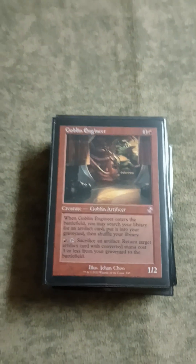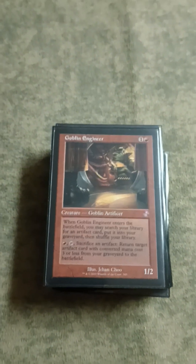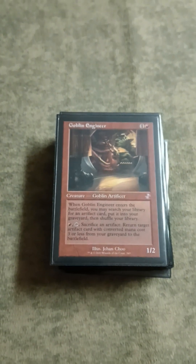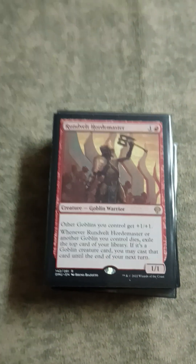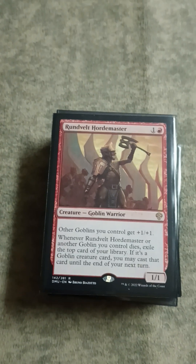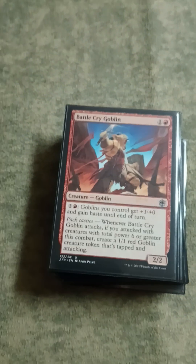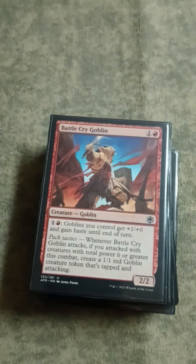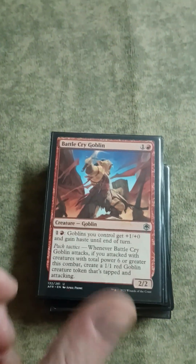Goblin Engineer tutors for stuff - your combo cards like Umbral Mantle or the like - and you can put them into play. That's why we play stuff like the Artifact Lands, Darksteel Citadel, Great Furnace, that kind of thing - to get those guys into play. Very sweet card, and it also lets you recur things. Runveil Horde Master is another lord as well as another card advantage engine - very, very sweet. Battle Cry Goblin puts a bunch of stuff into play, is another haste enabler, and just being a 2-mana 2/2 is a pretty solid body by itself.